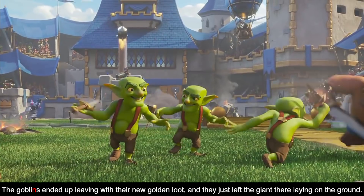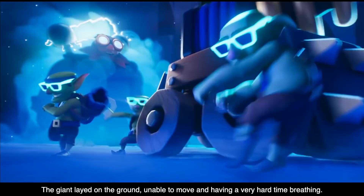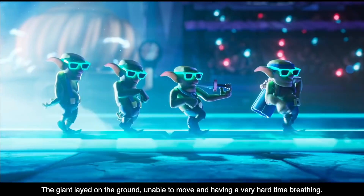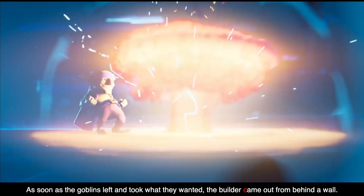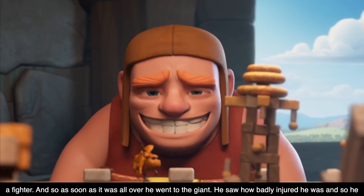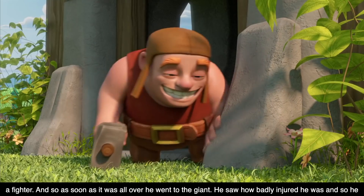The Goblins ended up leaving with their new golden loot, just leaving the Giant there laying on the ground. The Giant laid on the ground, unable to move and having a very hard time breathing. As soon as the Goblins left, the Builder came out from behind a wall. He had seen everything happen, but he wasn't able to do anything to stop the Goblins since he was not a fighter at all. As soon as it was all over, he went to the Giant, saw how badly injured he was, and ran off to his workshop.